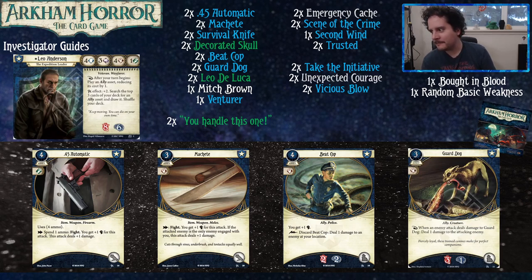Guard Dog especially and Beat Cop naturally die by their design, so they'll eventually be gone if you don't have Mitch Brown in play. I would go so far to say that Venturer is good, but Beat Cop and Guard Dog are great.